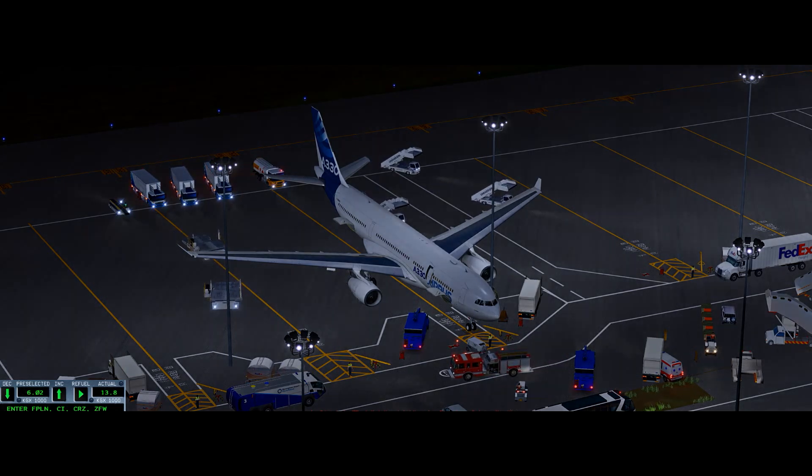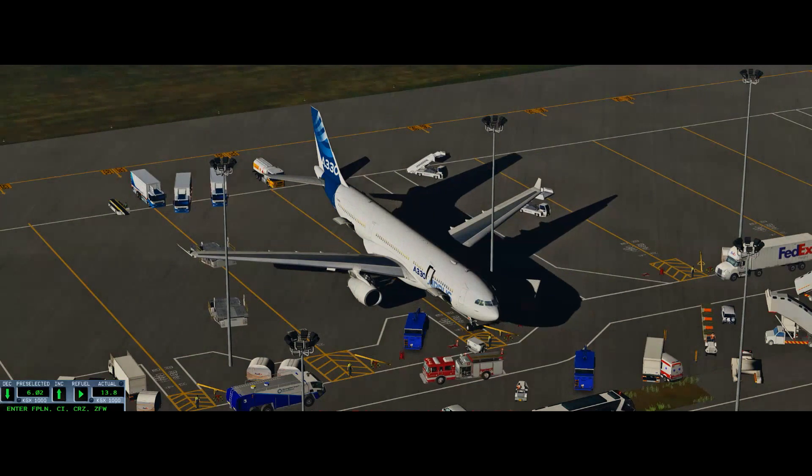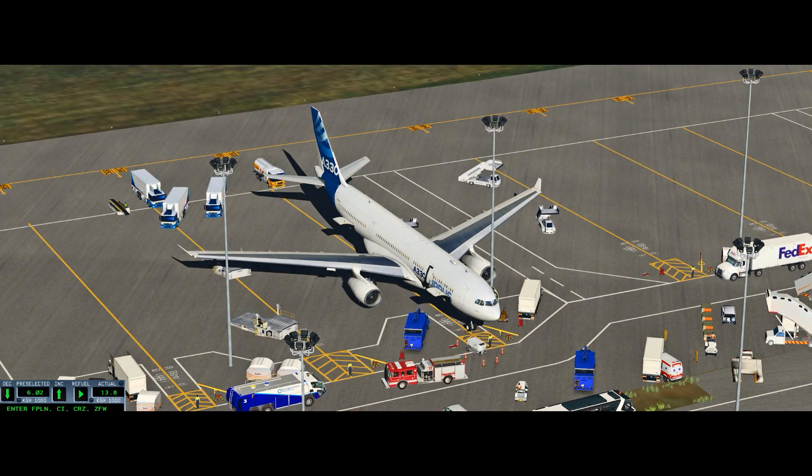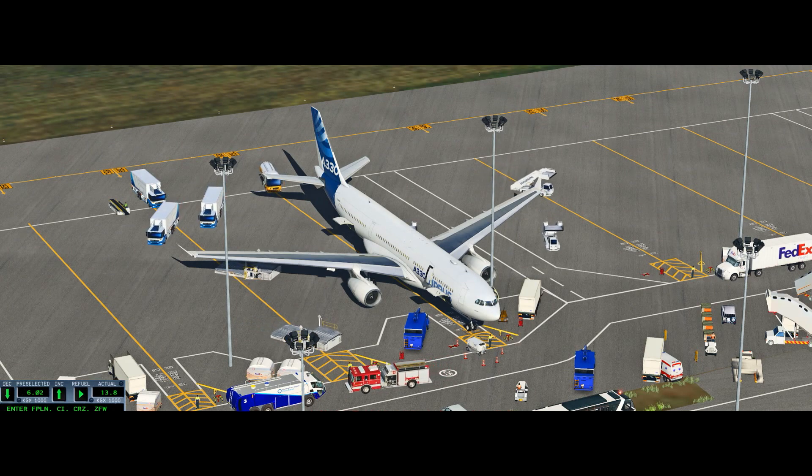There's a limousine turns up and an ambulance as well. So on this particular set, everything is there. As we come back to midday and the shadow falls beneath the aircraft — that's X-Plane 10 at Birmingham.